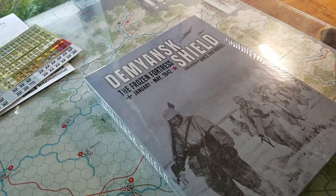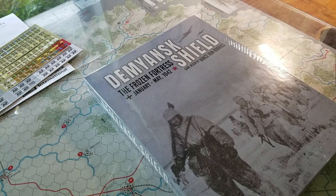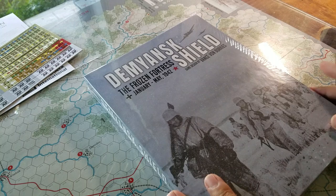Alright folks, let's focus in here on Legion Games' Demiansk Shield, The Frozen Fortress. It's a battle set in '42, designed by Vance Von Bores. Let's do a quick shrink rip and have a look — just arrived today.